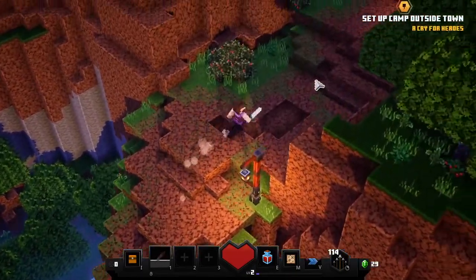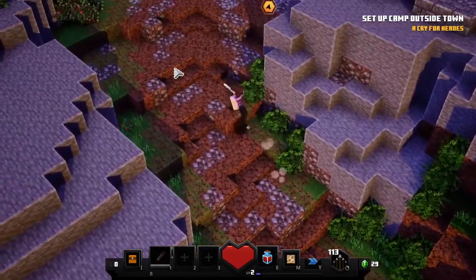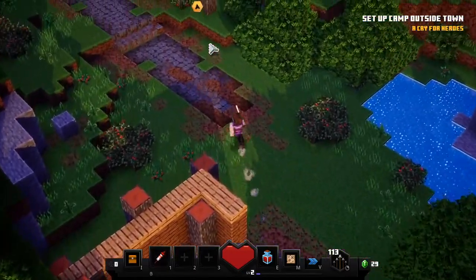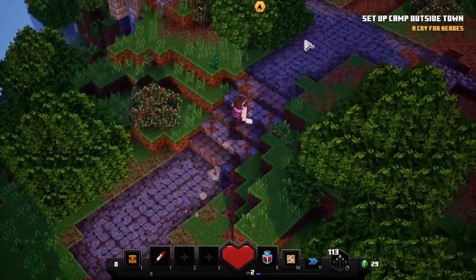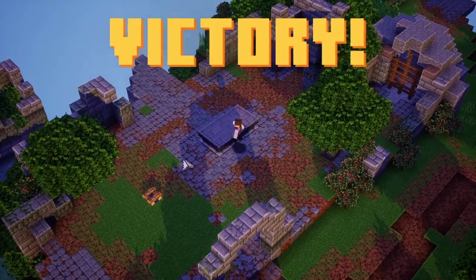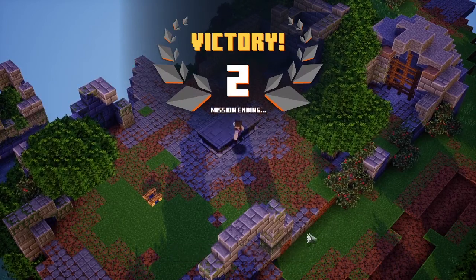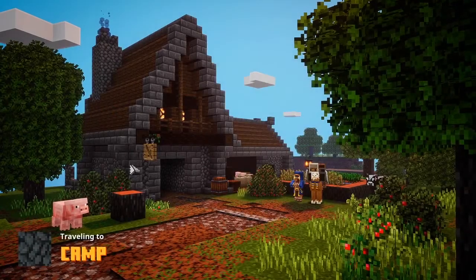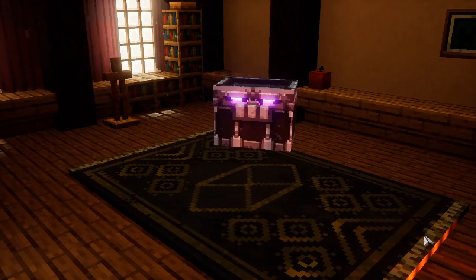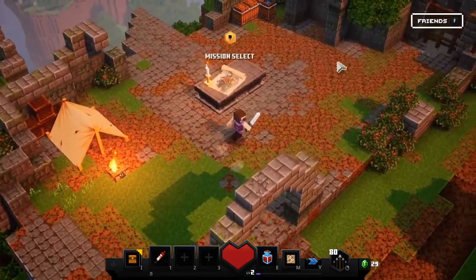If I hold my mouse, I can actually keep running. You guys can count this as a basic guide too as you watch me play through. This is camp — this is what we spawn at. You were too late to rescue the villagers, but don't fret, they're still out there. At the end of each level you complete, you do get a chest. So I got a fishing rod.